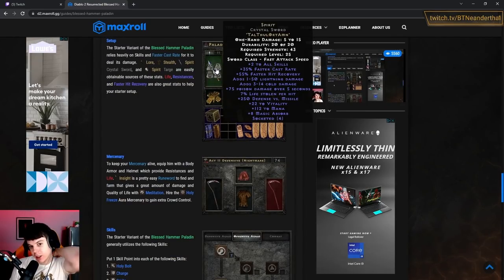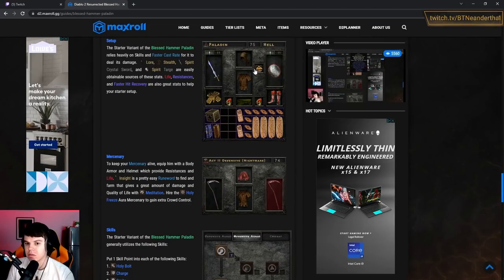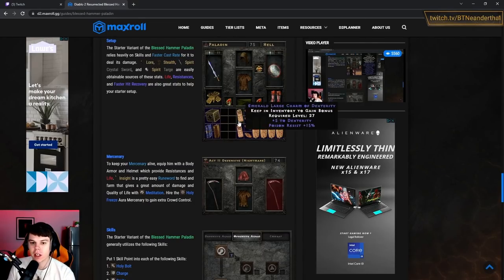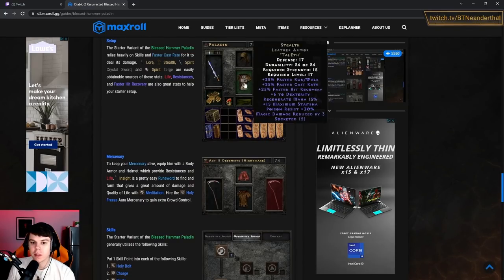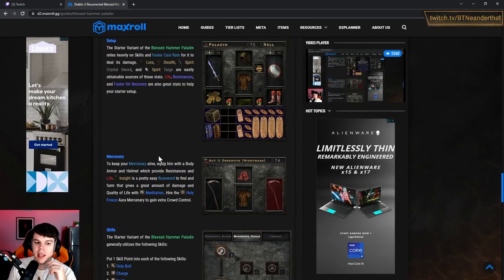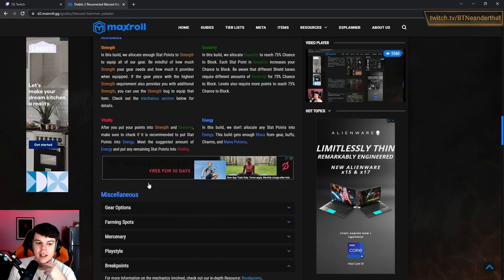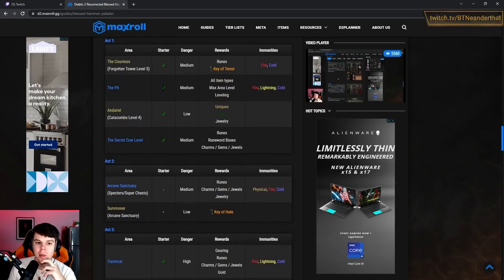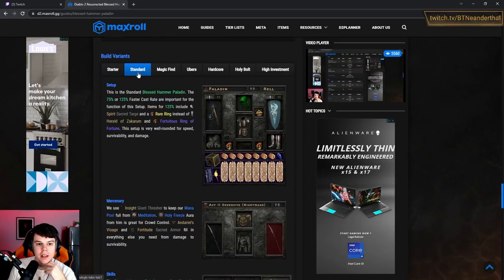This is the starter variant — you could get this gear in a day or two after ladder start, somewhere around there, though RNG is involved. You can farm some of these things and easily play most of the game with the starter variant. In the farming spots section, the check mark indicates the starter variant works there.